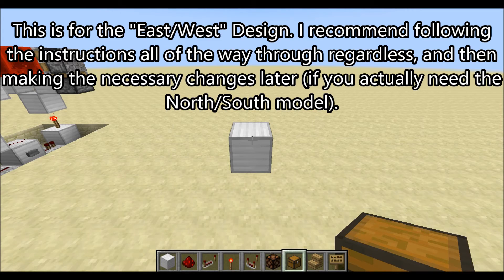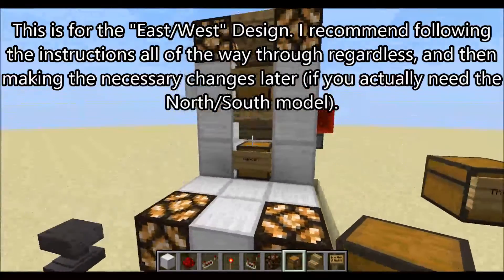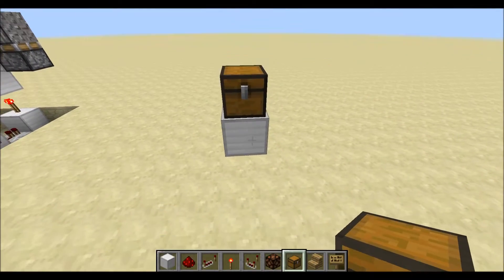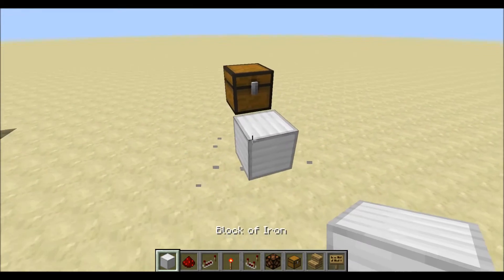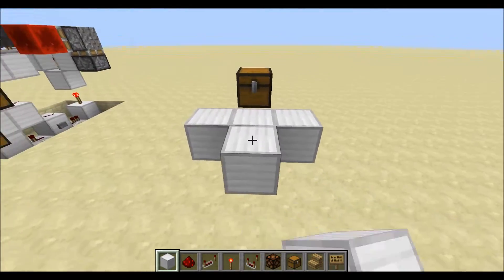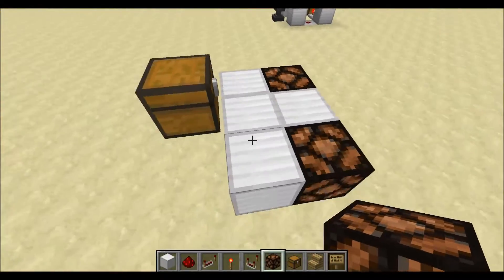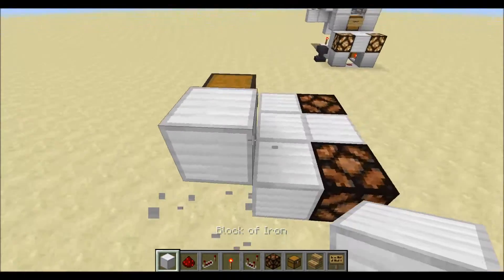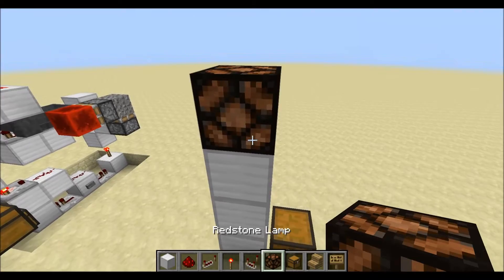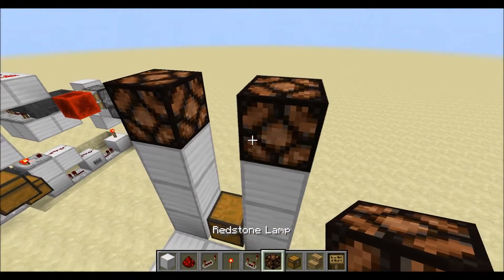To begin building, first find where you want your deposit chest to go — that's the bottom chest where you actually deposit your currency. Place it, then place three blocks coming off of it horizontally in the front, and then one block in the front, with two redstone lamps on either side. Next, build up the sides of that design — right beside this chest come up a total of three blocks, then put a redstone lamp on top. Do the same thing on the other side: three blocks with a redstone lamp on top.